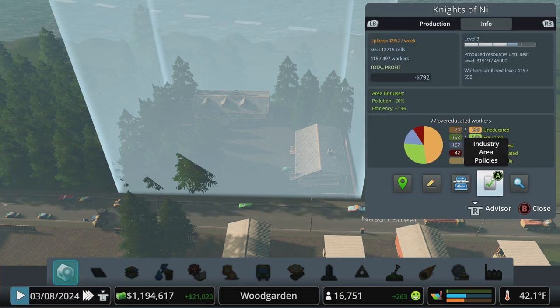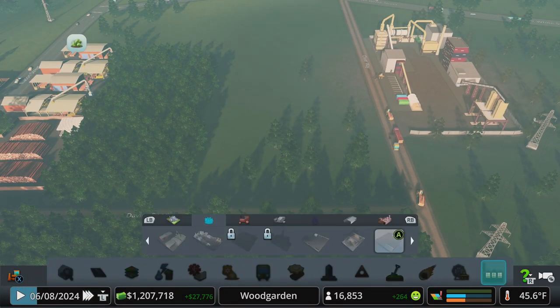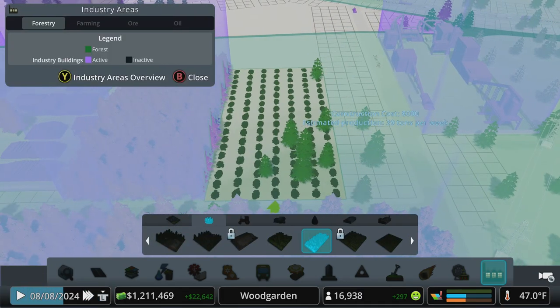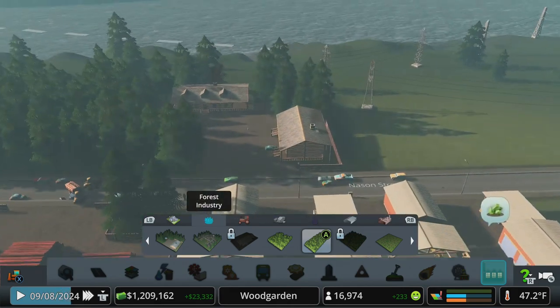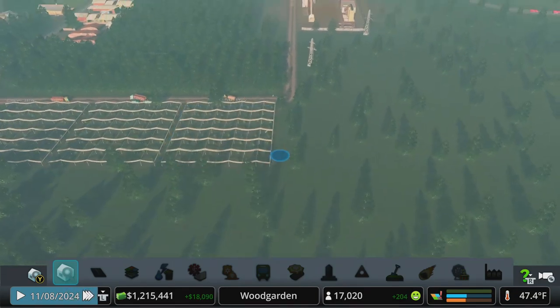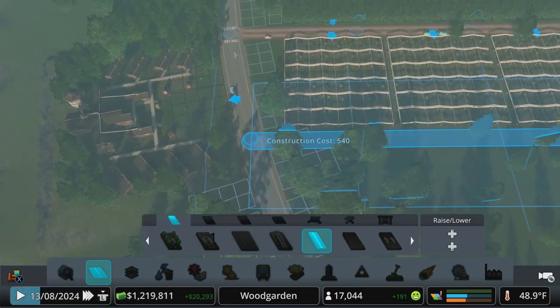Info wise, for the next level - now that we're at level three, we're actually pretty close. 416 out of 550 workers, we only have space for 497 so we've got to add a little bit more in here. Let's do one more large tree plantation - how many workers does that get us? 40 workplaces. I lost track, so I'm gonna come back and see where that puts us - total of 537 possible workers. We need a little more, so let's carry this road on over.